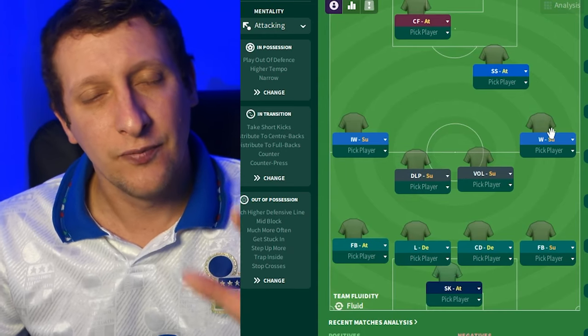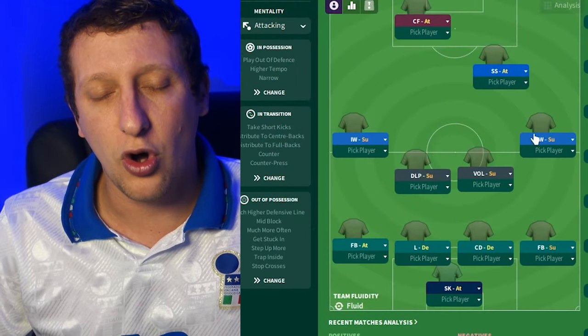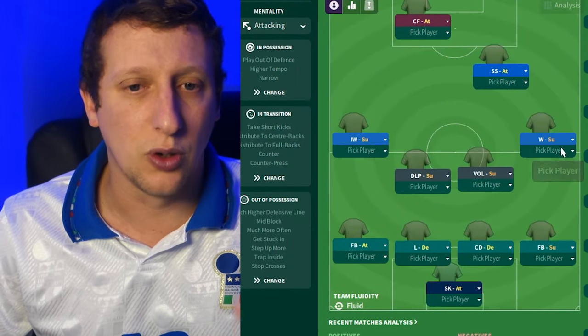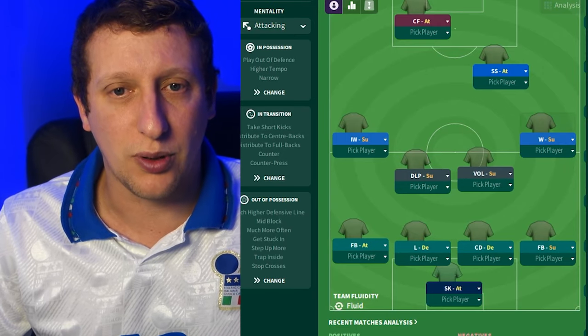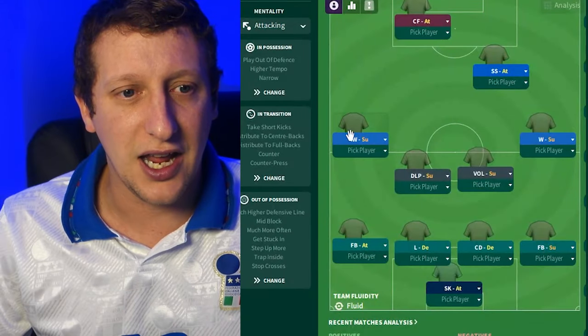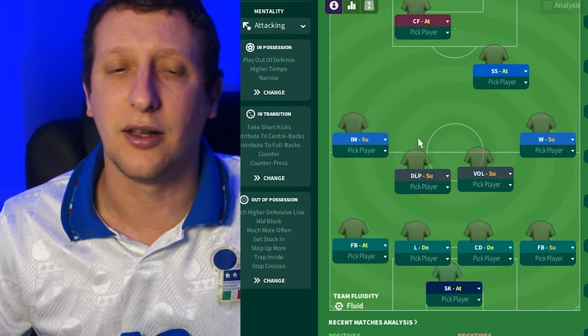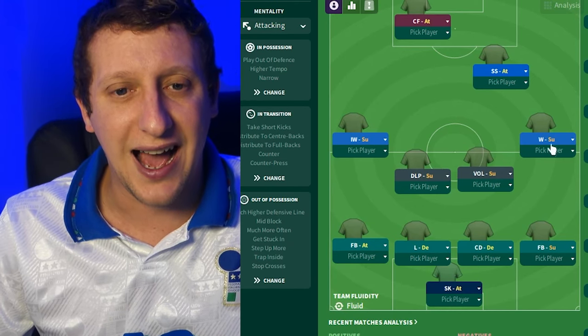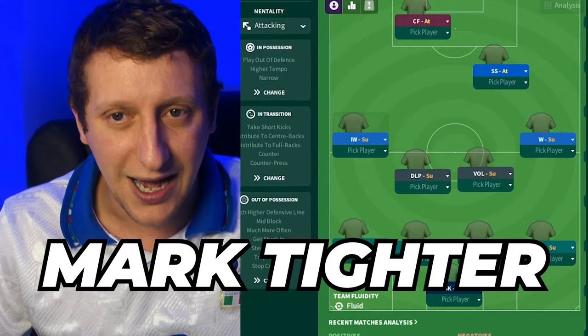Into the wide areas - you could have defensive wingers, wide midfielders, two inverted wingers, or wide wingers. This pick is totally flexible depending on what you have in your squad. They had players like Colombo and Donadoni. To give us a little bit of balance, I've gone winger on support with mark tighter, and inverted winger on support with mark tighter. It does suit the Milan of today as well. Those roles are very flexible, but make sure you have mark tighter on.